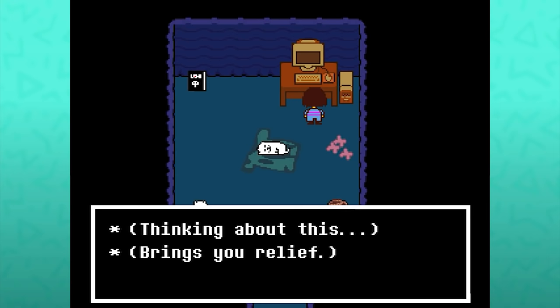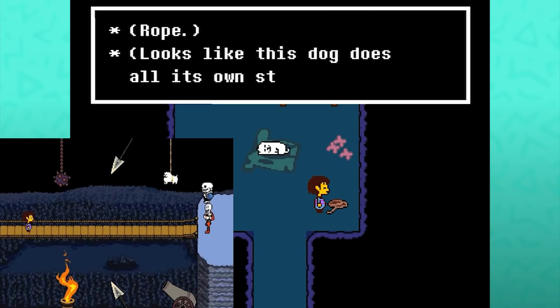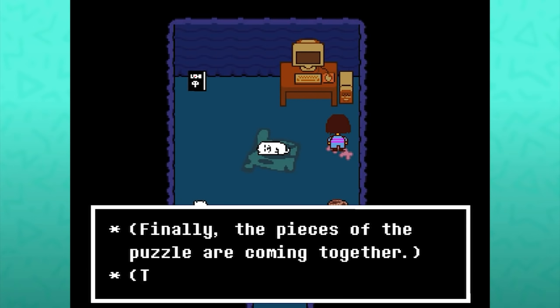The rope was the one used to suspend the dog during Papyrus's bridge trap — looks like this dog does all its own stunts. Finally, the pieces of the puzzle are coming together — the jigsaw puzzle. This is likely a joke about people attempting to fit together the hidden details within this game, represented by a literal physical jigsaw.